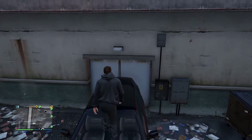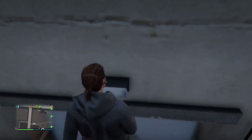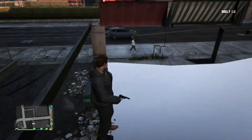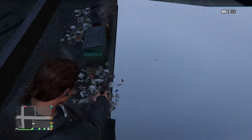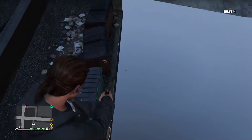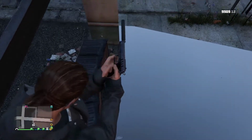Then you want to climb up on your vehicle and press X to jump up on the wall — and you're in the wall breach. This is a rather small wall breach, so you do want to use your gun a little bit, just climb around on the wall a little bit, and make sure that you're okay.